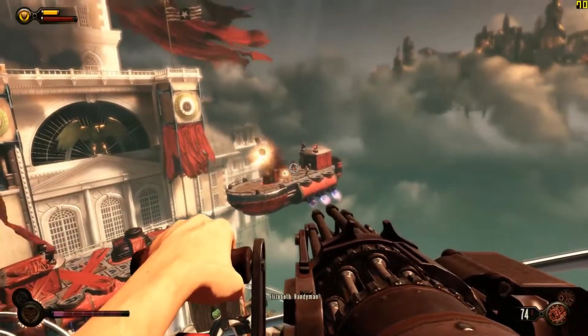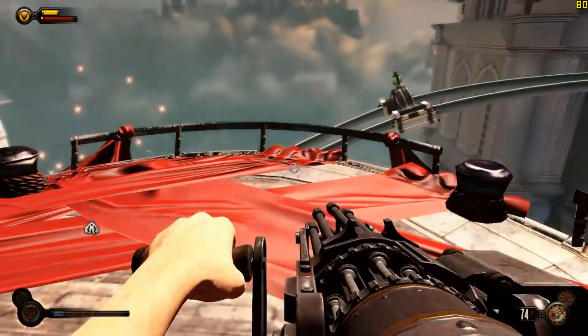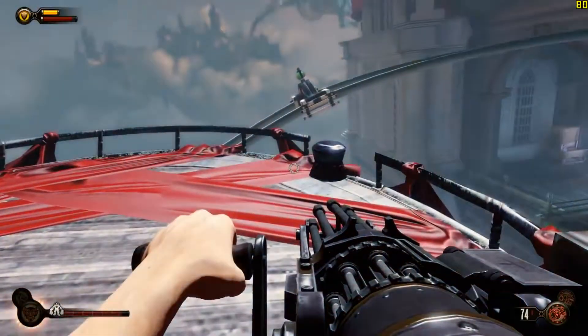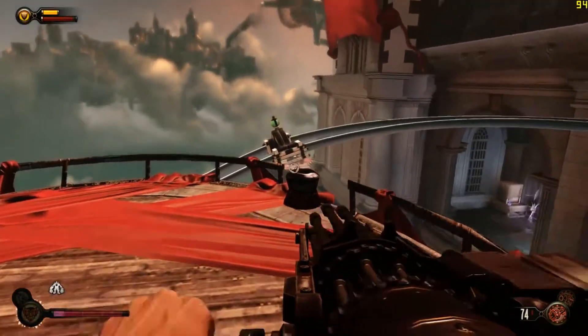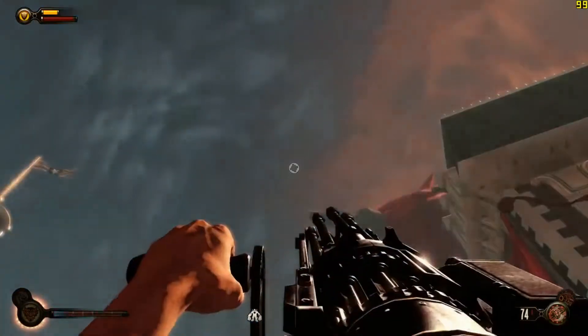So you just keep staring at it, get the aggro on those guys, the handyman will come — kill those guys, and you're going to want to get out of the handyman's line of sight, otherwise he will pay attention to you. Right now he's just kind of roaming, looking for other guys to kill. There's a fourth airship coming, and you're going to want to get their attention by just jumping up and down from that position right there.